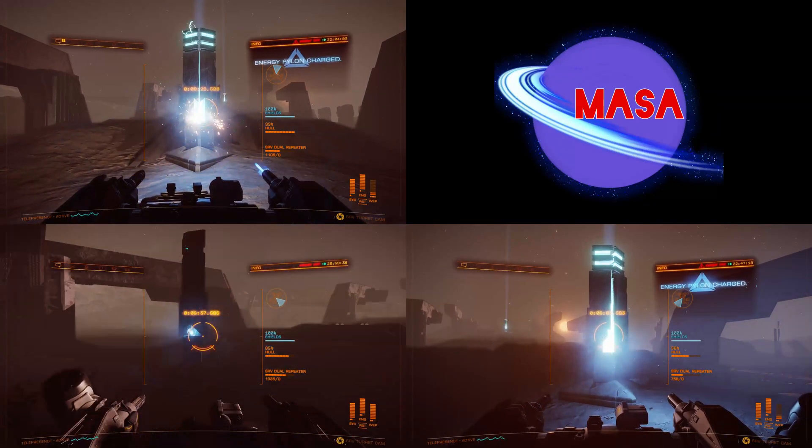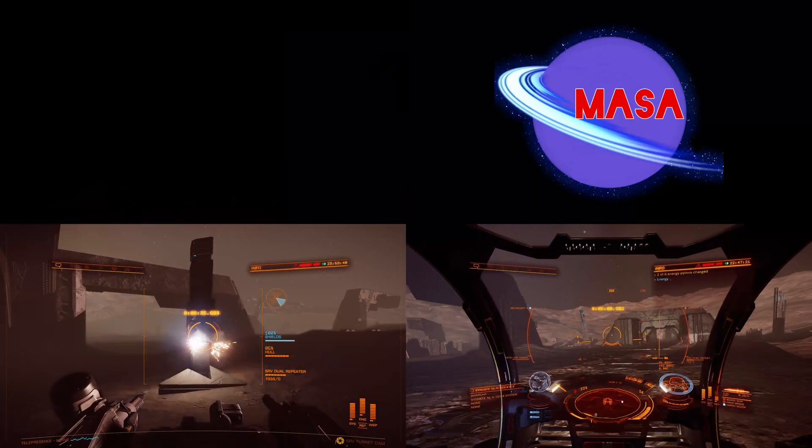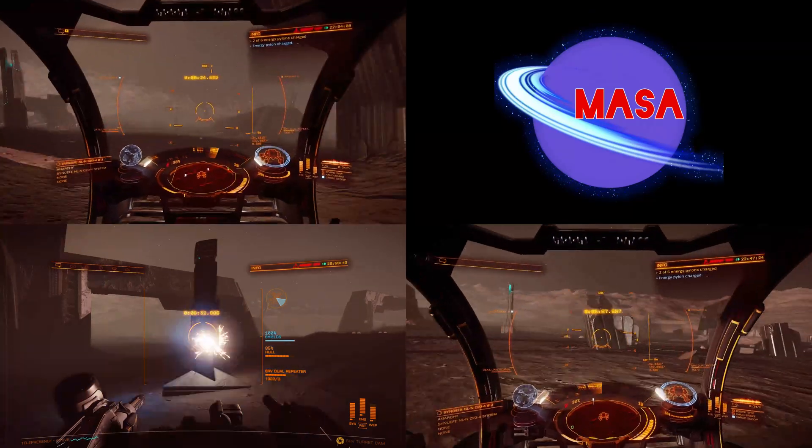So I've got the three successive runs on the screen now. You can do the pylons in any order, apart from the first one which activates all the others.